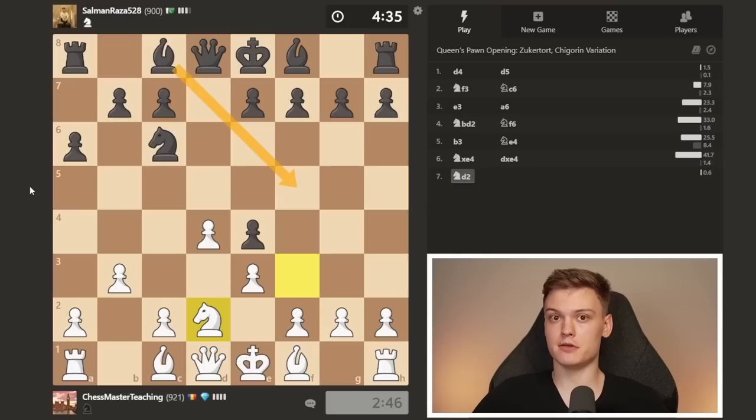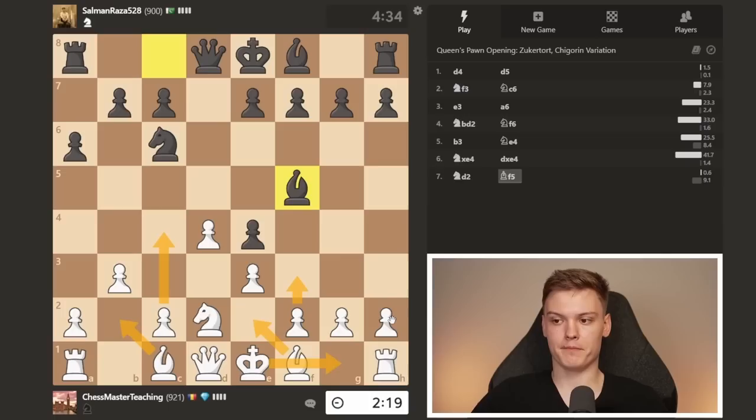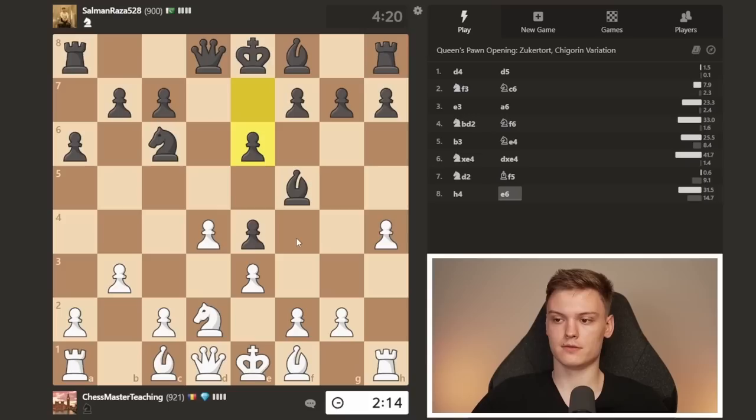If he plays bishop f5, I'm going to show you a very cheeky idea that basically wins us the game on the spot. Now, the move I'm about to play is not technically the best, but practically it is going to be the best. Something that you want to have in mind against bishop to f5. Honestly, I think if you play positionally — c4, f3, slow play — that's how it goes. But you can play h4, and I think that's just making it very tricky for this bishop. Too many players in this rating range just play e6 and it goes completely unnoticed.